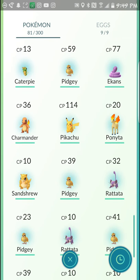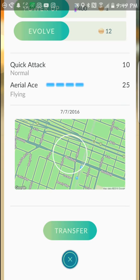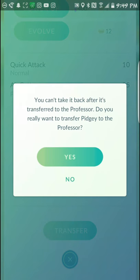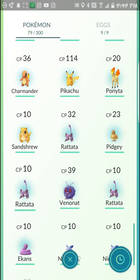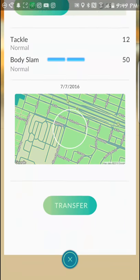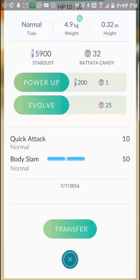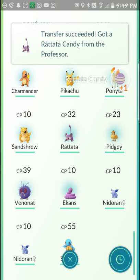I picked up a couple of Ponitas while I was out. Pidgey was probably the one I saw the most today, and it makes sense because you see Pokémon based on your terrain type. I'm in a city so I'm getting a lot of birds, a lot of rats, a lot of bugs, and some high-level Pokémon as well — some fighters, some poison-type Pokémon. I actually picked up 10 poison Pokémon and got the medal for that.